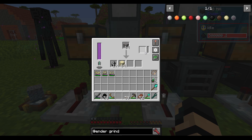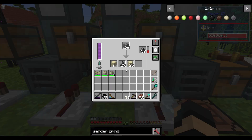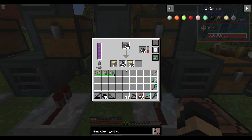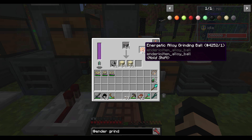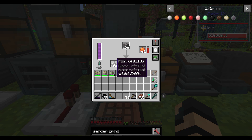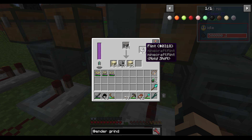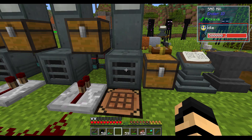Let me give you a bit of an example. With no grinding ball, 64 gravel gave me this output. With a flint grinding ball set up, it used about six flint and gave me a whole bunch more flint and about a stack and a half of sand — not exact but about a stack and a half. And if I go to an even better grinding ball — an energetic alloy grinding ball — it gave me almost two stacks of sand and a half a stack of flint. It also used less of the energetic alloy grinding balls than it did the flint, because flint has lower durability and gets used up more frequently, though it is very easy to come by.